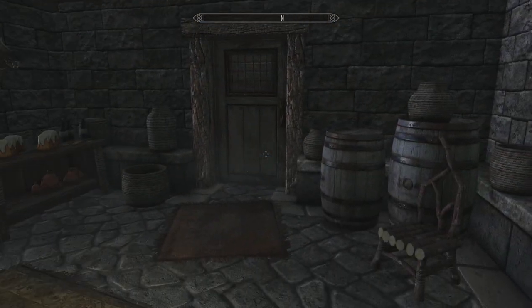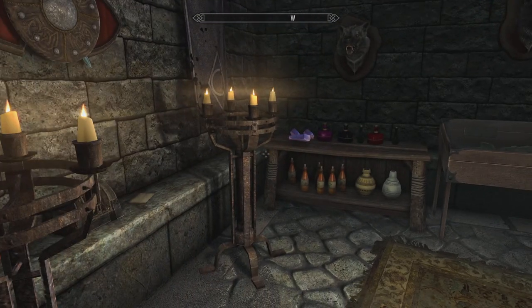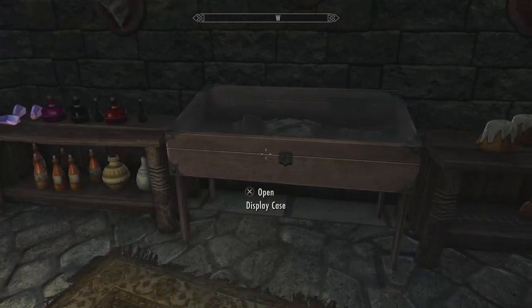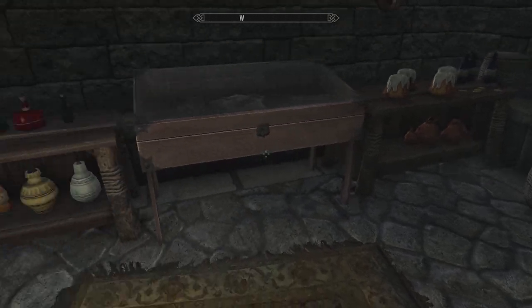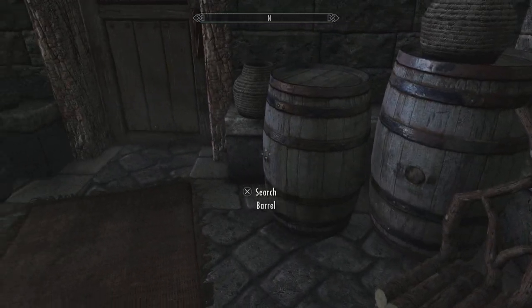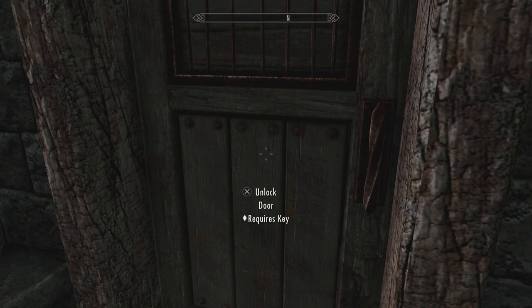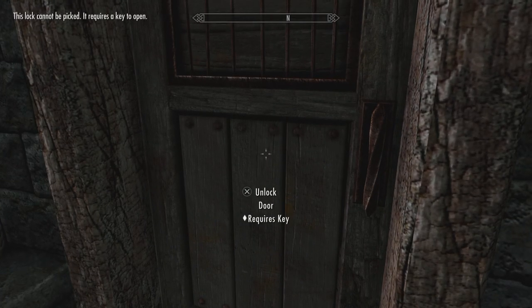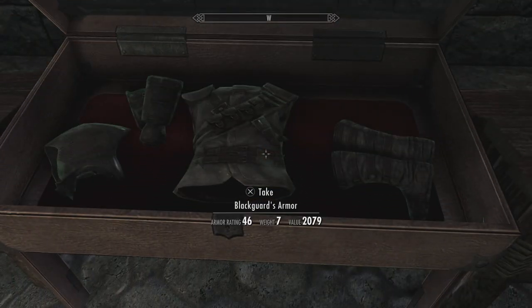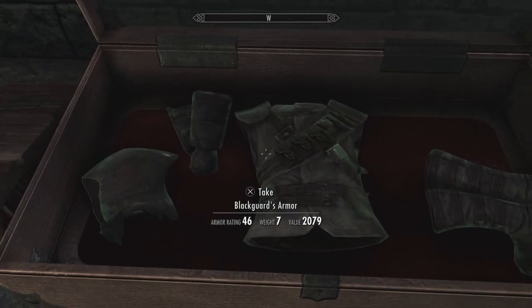And you can walk right through it! See that guys? Amazing right? So this is the armor set right here guys — the Black Guard armor.